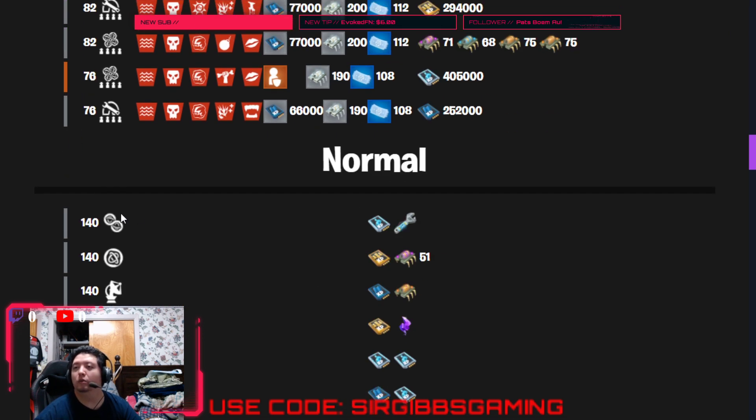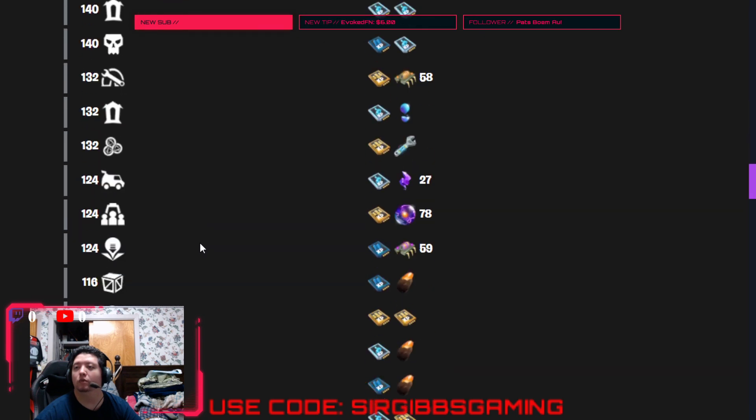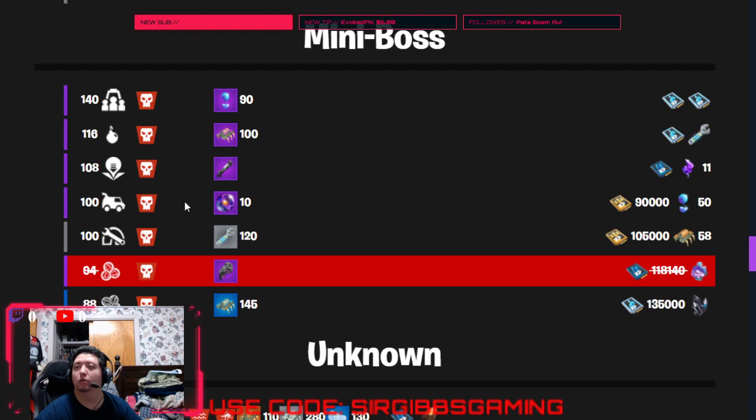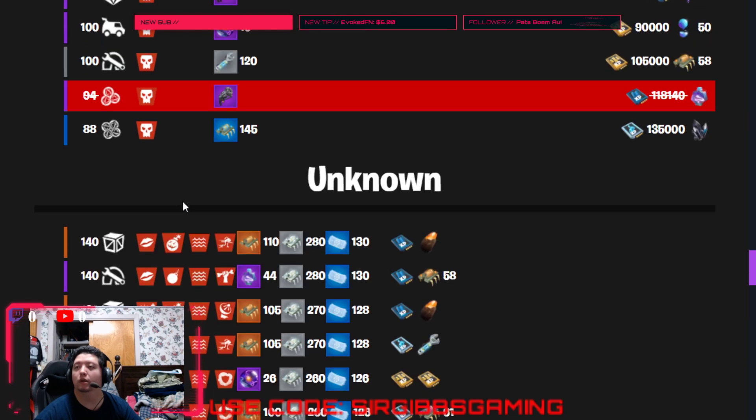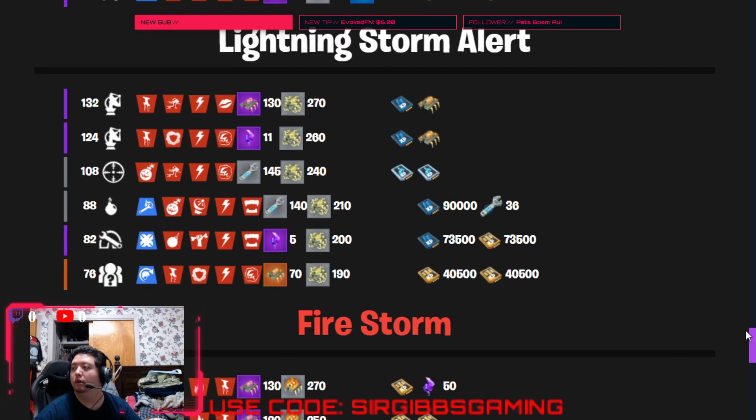There's a regular 142 atlas, a regular single atlas, build a radar tower 140, destroy the encampments. We got a 140 evac the shelter, we got 140 resupply. Okay, and that's it for that.